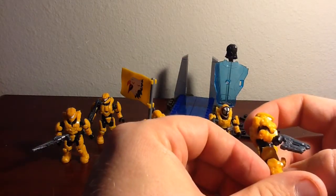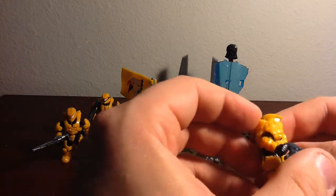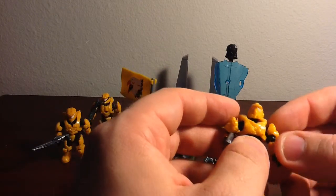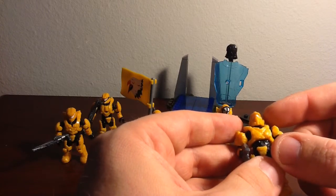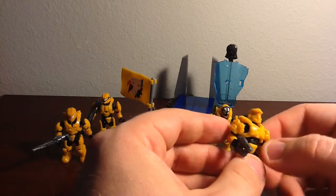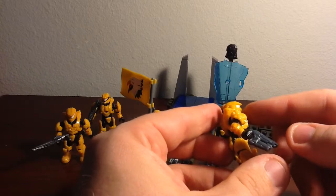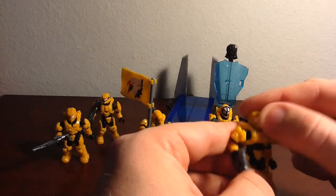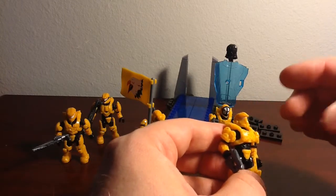Last but not least, we have the Aviator. The visor for this one is also done up in a pearl color, and when light is shined on it, this one is actually a little closer to silver than pearl. You actually have to look closely, because with his helmet like that you almost cannot see his visor — it almost looks like his visor wasn't painted.